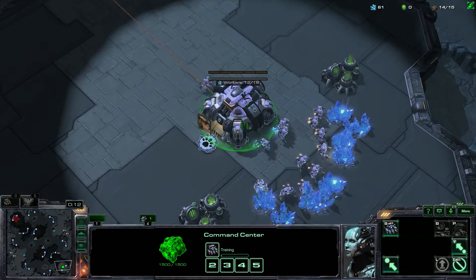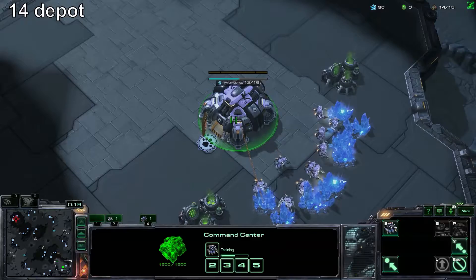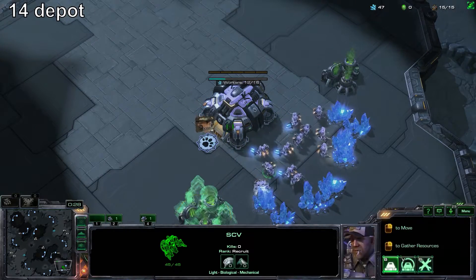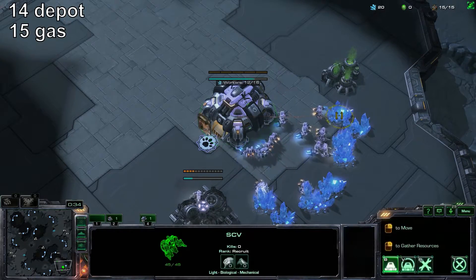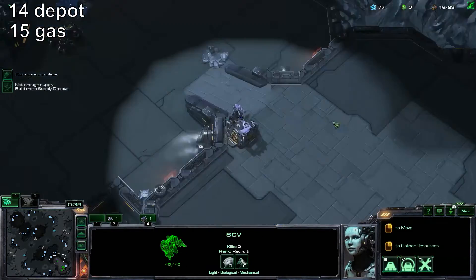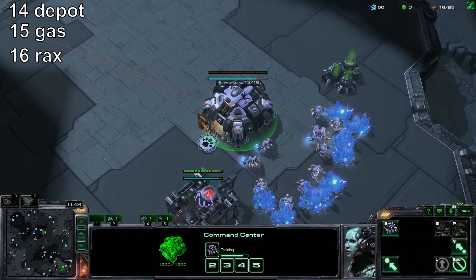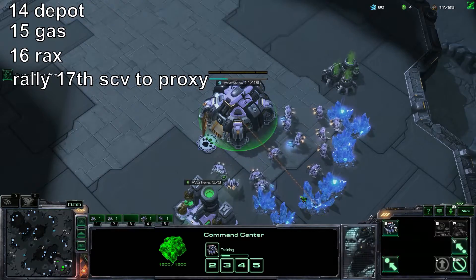As always, start off with a supply depot first — basic stuff. Get your gas geyser at 15. Barracks at 16. Put your guys into gas, and then rally that 17th SCV to your proxy location.